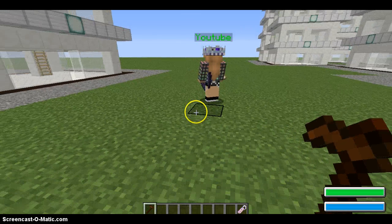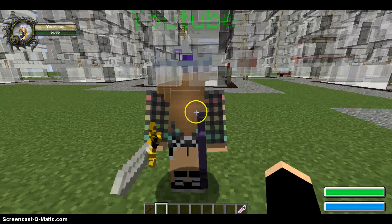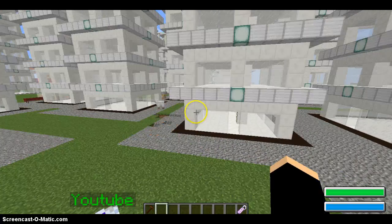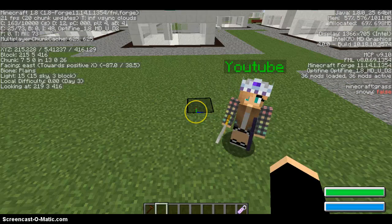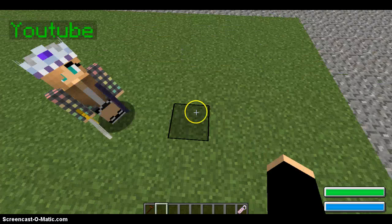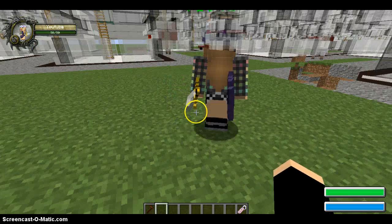And then she should follow us, I think. Look at her. This is part of the custom NPCs mod — sorry about this, it glitches. That's only 64 bit, the frame rate is low. Custom NPCs — awesome, right?